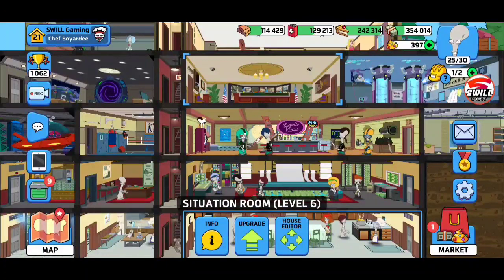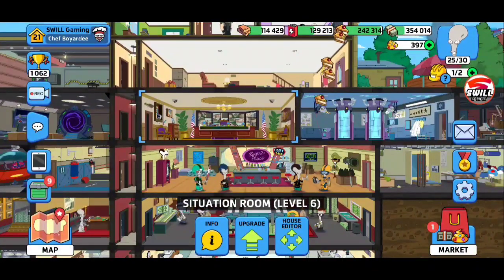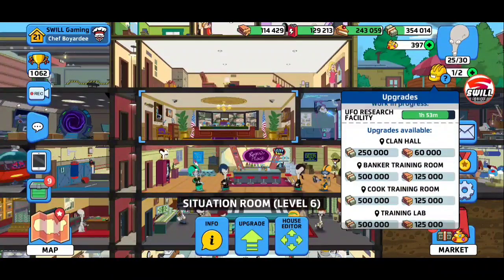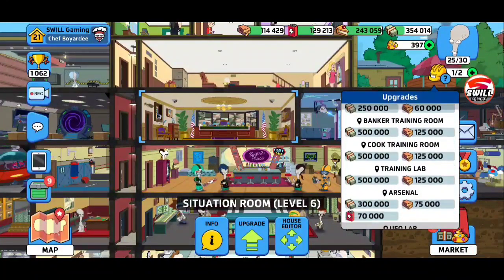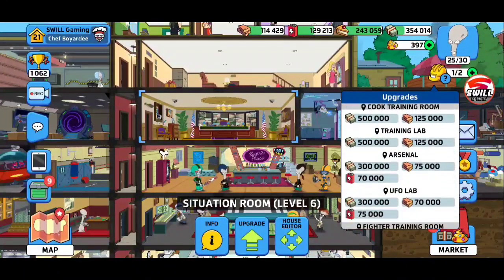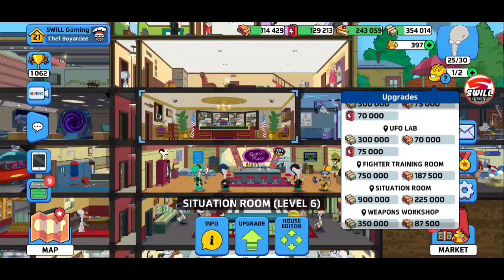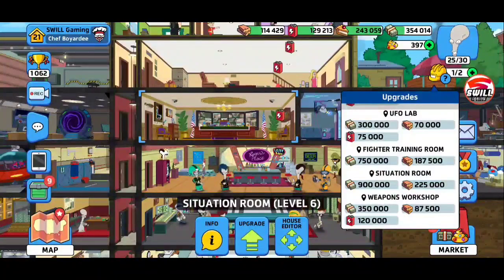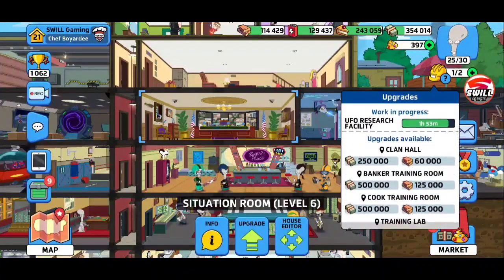Definitely great feedback from Jamie — definitely appreciate that. So we will be going situation room 7. However, I do want to get a couple more upgrades first because we have a lot of things to upgrade: clan hall, banker training room, cook training room, training lab, arsenal, UFO lab, fighter training room, situation room, and also the weapons workshop.